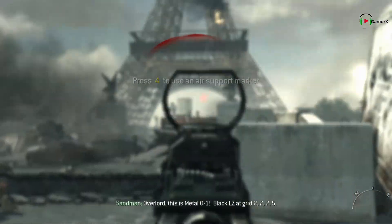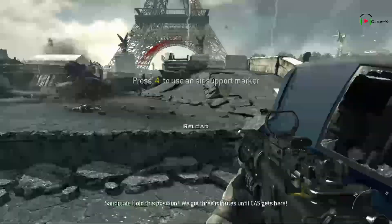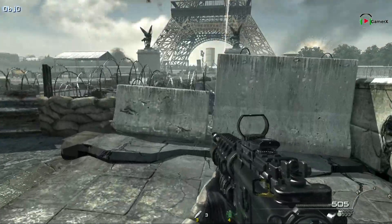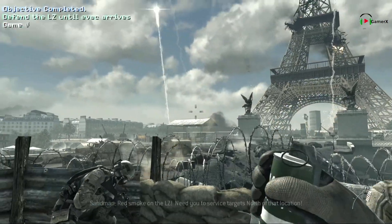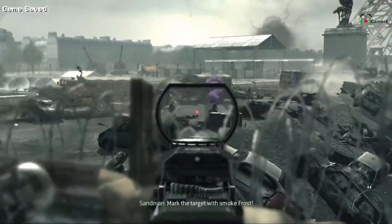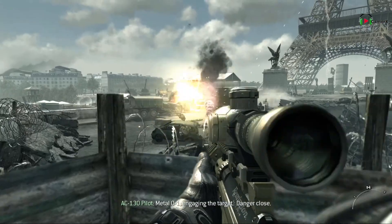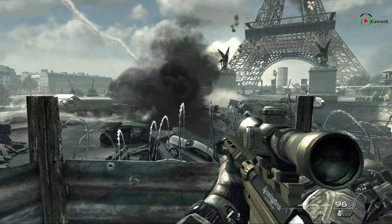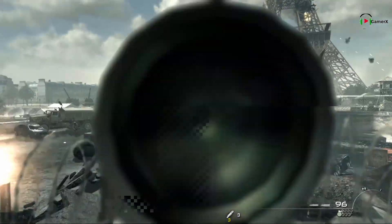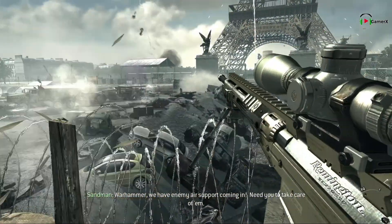Overlord, this is Metal-01. Black LZ at grid two-seven-seven-five. Hold this position! We got three minutes until casevac gets here! Ross, contact for the eyes! Red smoke on the LZ. DG to service targets at that location. Mark the target with smoke. Metal-01 engaging the target. Dangerous. Warhammer, we have enemy air support coming in! DG to take care of them!